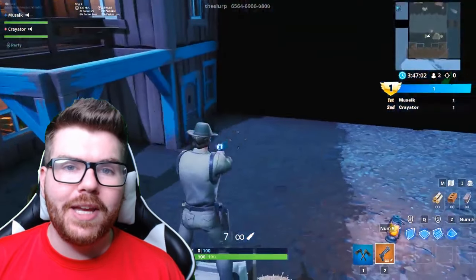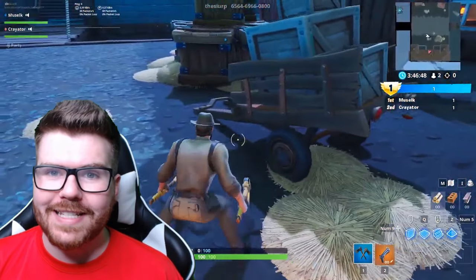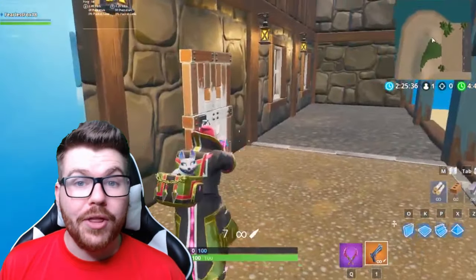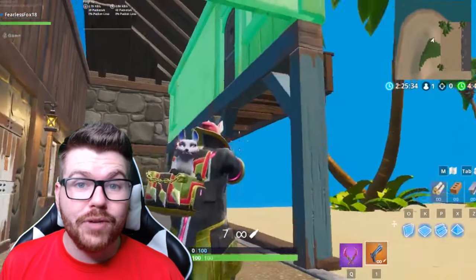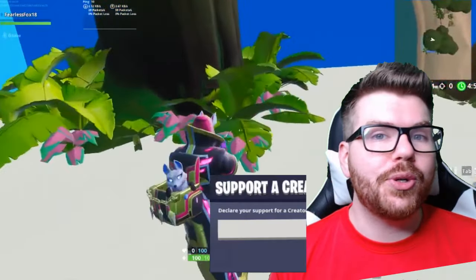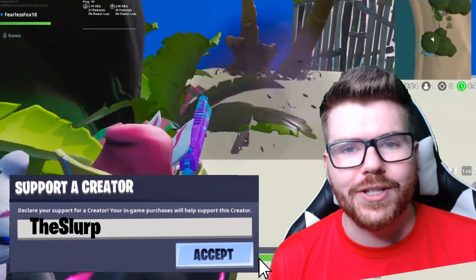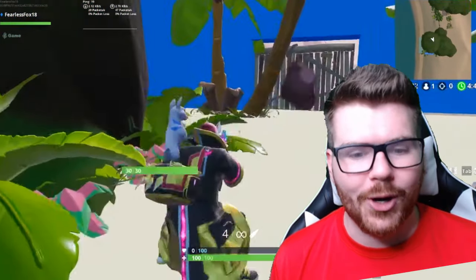A couple weeks back I made a find-the-button map that made someone really upset because I made it a little too challenging. So I thought it would be fun today to show you two different ways that you can make a find-the-button map. If you enjoy these tutorials go ahead and hit that like button, and as always please use code the slurp — it helps out a ton. Let's get started.